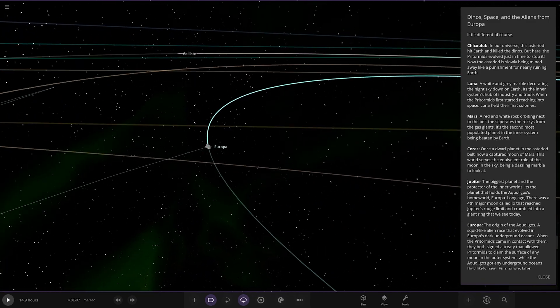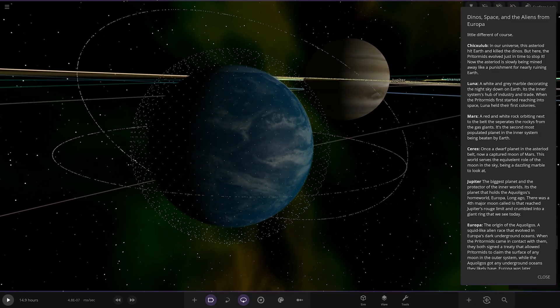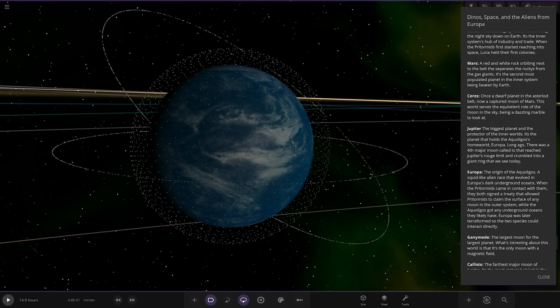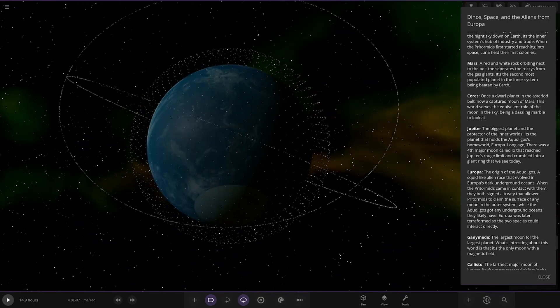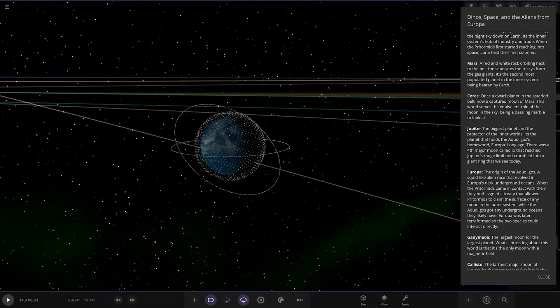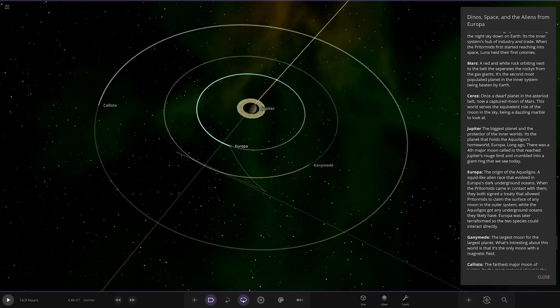So you've got Europa here — the home of the other species. They've got a full kit around Europa, full ocean kit — look at that. And a little Dyson sphere thing they've got going on. The home of the Aqualigos: a squid-like alien race that evolved in Europa's dark underground oceans. When the primorals came in contact with them, they signed a treaty allowing primorals to claim the surface of any moon in the outer system, while the Aqualigos got any underground oceans. Europa was later terraformed so the species could interact directly.